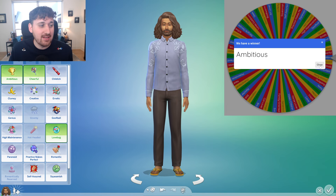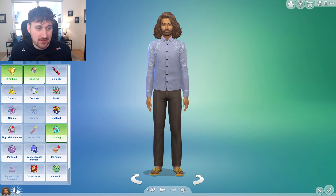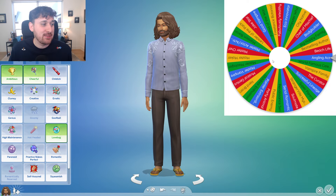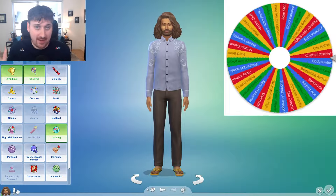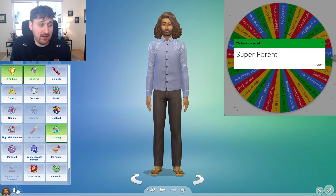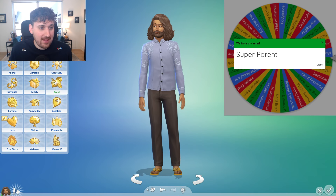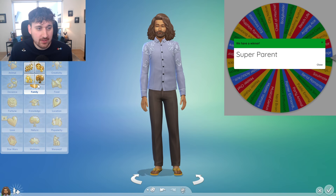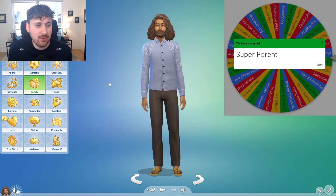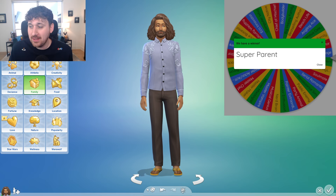The one that really matters is going to be the wheel of ambition — this is going to determine what Asher Bruno's aspiration is going to be. This is important because if his aspiration is to sit on his butt all day on the couch, this is going to be a tough legacy series. But the wheel gods have just been absolutely amazing to us so far. Super parent? That is definitely going to be under family. This sim wants to be the best parent ever. Asher Bruno is such a sweet guy — how can you not love Asher Bruno? He wants to be a super parent. He is cheerful, he's a lovebug, and he's ambitious. The wheels have been good to us.